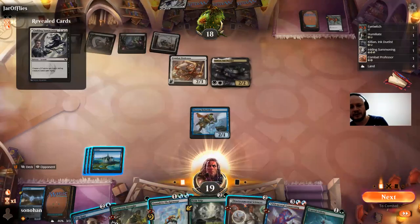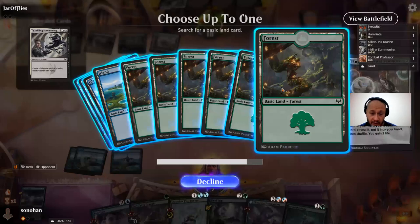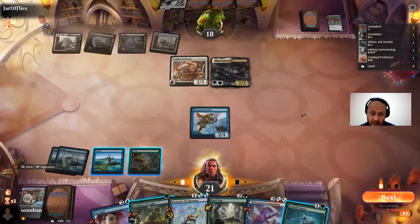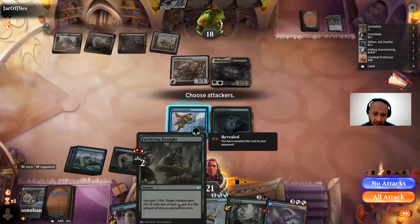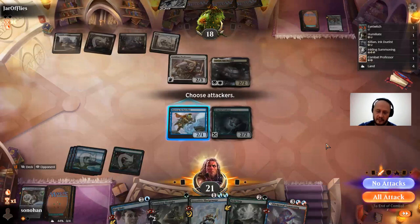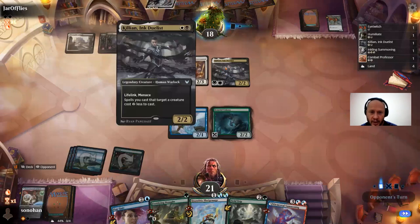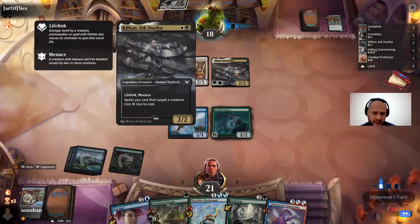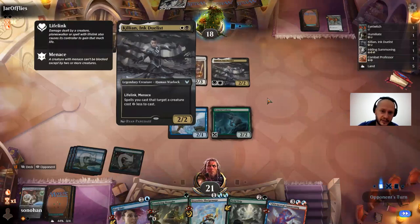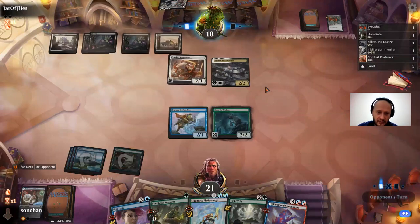That's brutal. Let's go Environmental Sciences — gain two life, get a forest in place. Skirt Colony — there's nothing else to do. I guess it could be the combat professor if I have one mana up. But as of now I just sit back and threaten the block. Although if he attacks with this, I'm gonna guess he has something — three cards in hand. There's a lot of cheap interaction in Silverquill.